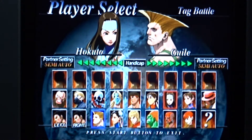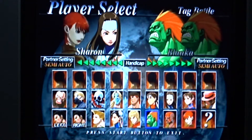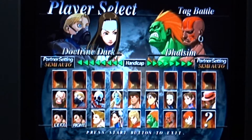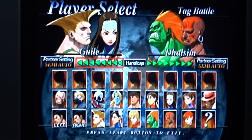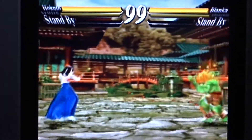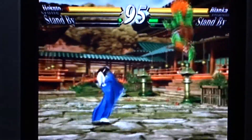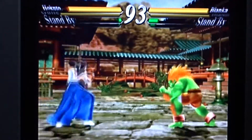Voy a seleccionar a Hokuto. Vamos a hacer blanca. Y a Dash. Esta va a ser la última, ¿ya? Para que descansen los dedos. Eso pasa cuando uno deja de jugar con la cruceta. Acá, si presionas golpe rápido, haces golpe eléctrico.